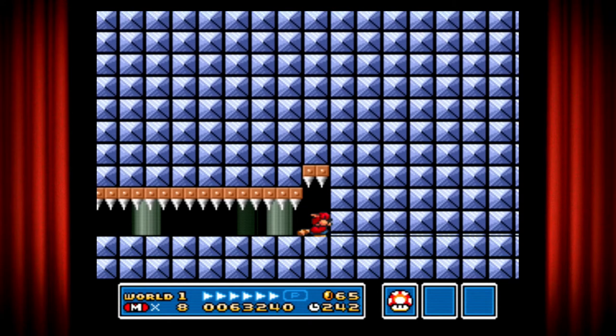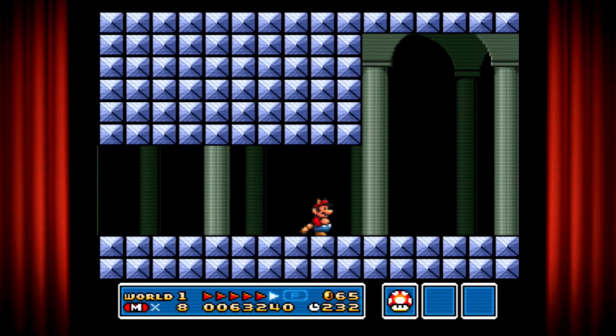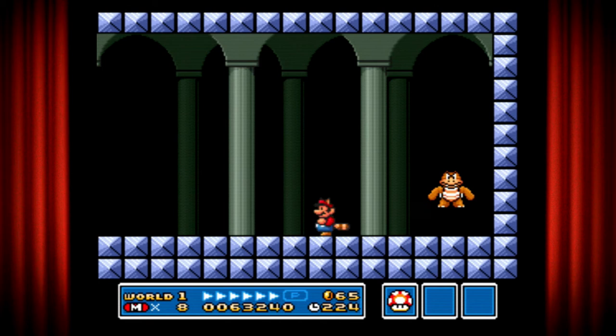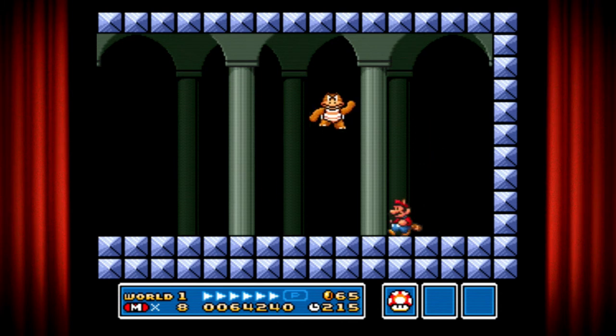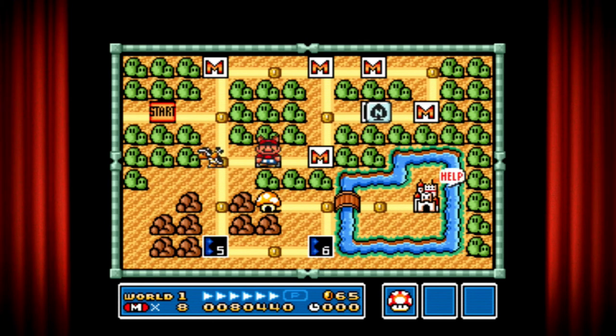This is actually pretty simple. We're already at our mini-boss, Boom Boom as they call him. He's pretty simple — all you have to do is hit him in the head three times and he's dead. Be careful, he jumps high. Already done. And he drops this question mark — I'm not sure what it does, but it does something. Oh right, I forgot — it breaks the gate.